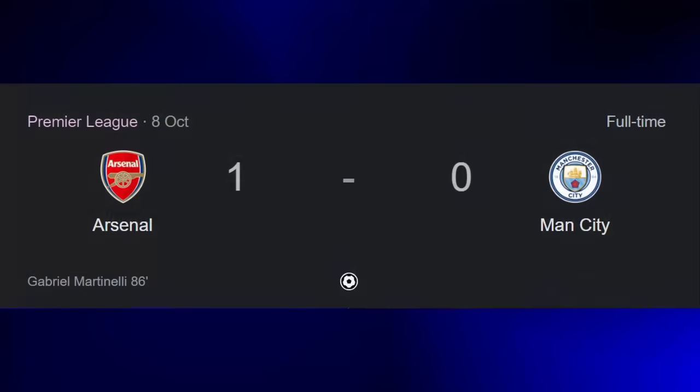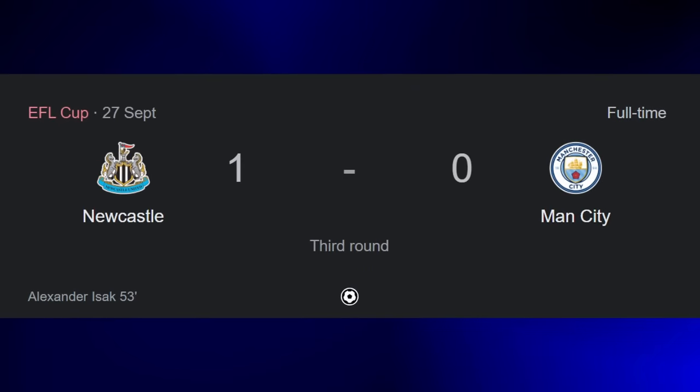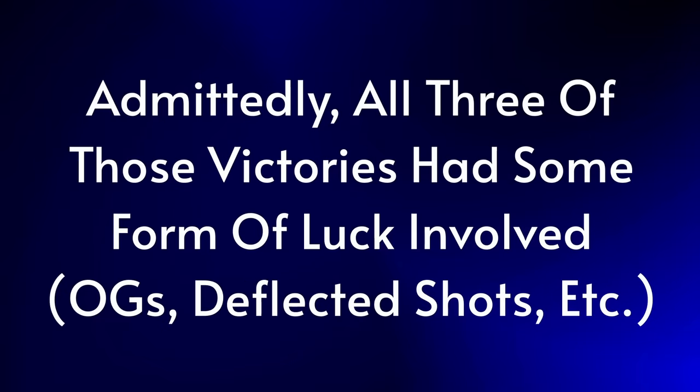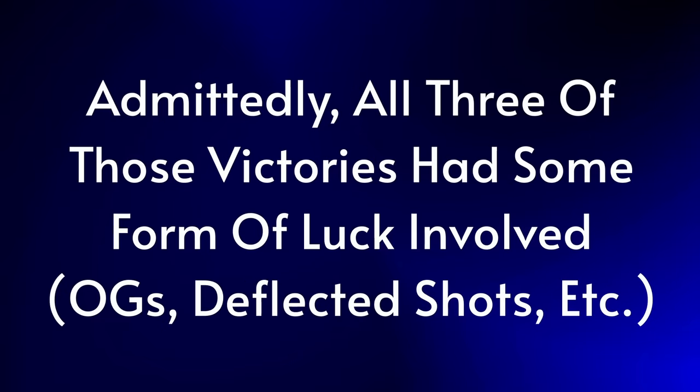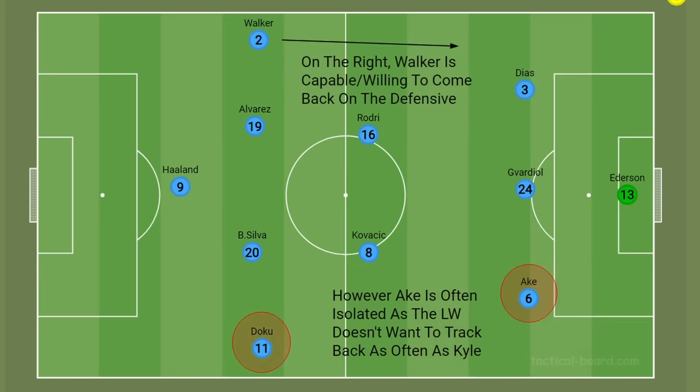They lost three games: once to Arsenal 1-0, once to Wolves 2-1, and were dumped out of the cup by Newcastle 1-0. Though all of those teams were lucky to win those games, one thing was abundantly clear — the left-hand side of City's defence is their one weak point, and breaking down that right-hand side has proven fruitful for teams in the past. Because they leave so many players forward and their left-wingers Doku or Grealish are both not very defensively minded, they are definitely weaker on that side, relying on Ake being flawless. The other side, with Kyle Walker's recovery pace, is basically impossible to get through, especially with Ruben Diaz there too.